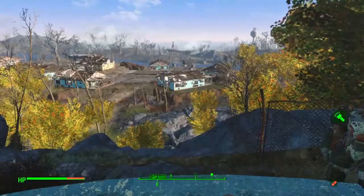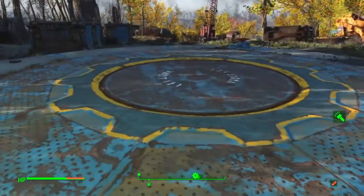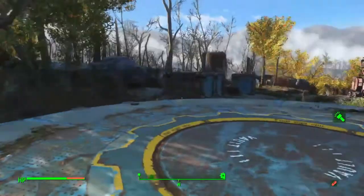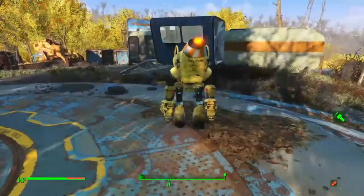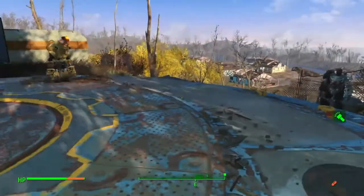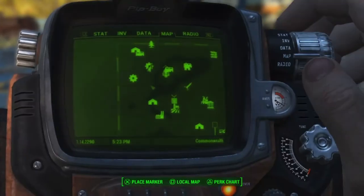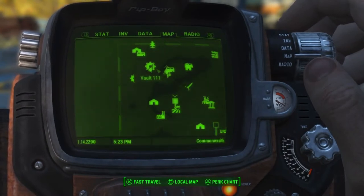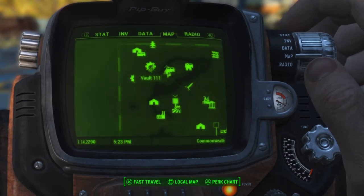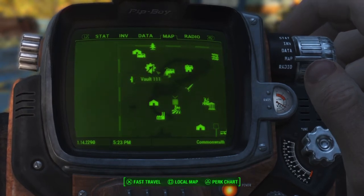Welcome back to the channel guys, we're doing this mod here, we're at Vault 111. My robot came from over there from another mod I had, so I don't know, maybe it's for here too. I got Preston Garvey there, he's kind of stuck by the vault door here. I'm gonna show you guys where it is — it's basically shown on the pictures when you look at the mod, but it's that close to Vault 111, and kind of close to Sanctuary. I have a bunch of mods so far guys.